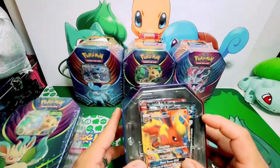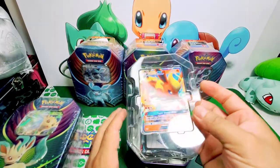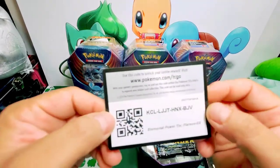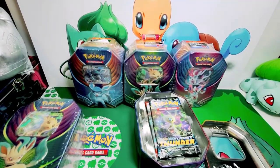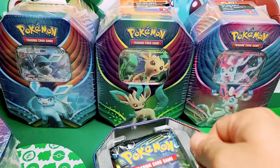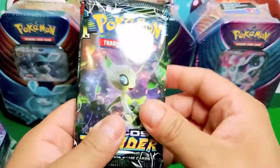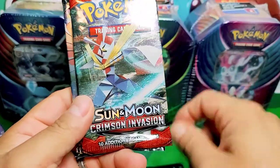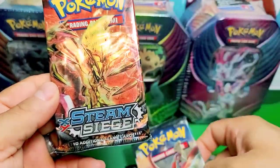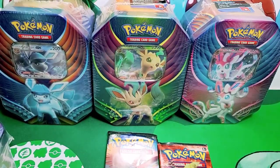So today we have something different — some tins from Eevee Evolutions. Oh, here we go, code card. I'm going to zoom in so you guys can see the cards in more detail. This has four booster packs: Lost Thunder, Crimson Invasion — not the best set — Burning Shadows — very nice — and Steam Siege, not really the best set. You guys can tell from the tone of my voice.